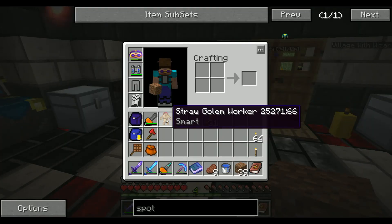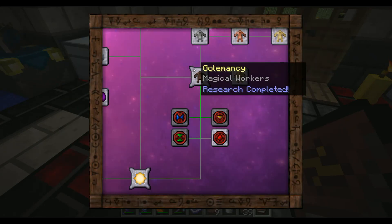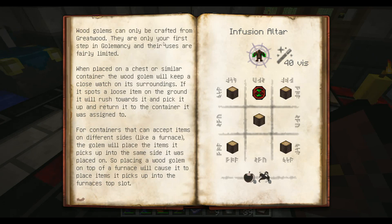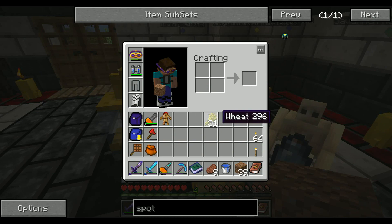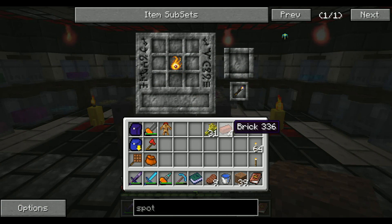Straw makes for a poor construction material, which means the golems cannot carry anything. But we've also got this magical Wood Golem. Wood golems can only be crafted from greatwood. Wood golems can keep a close watch on their surroundings — they'll spot a loose item on the ground. So we can use these wood golems to pick up stuff for us. I think I'm out of Soul stuff — which is really unfortunate. So let's craft ourselves another core. And then I'm out of rubber — let me go get some more.